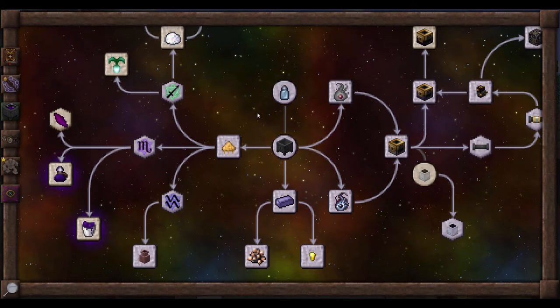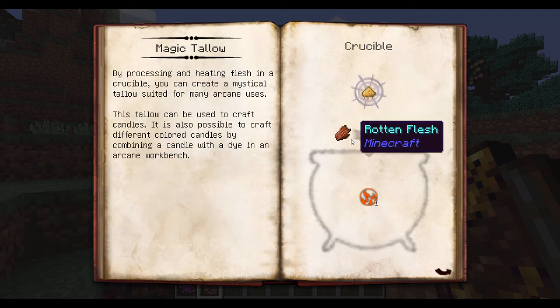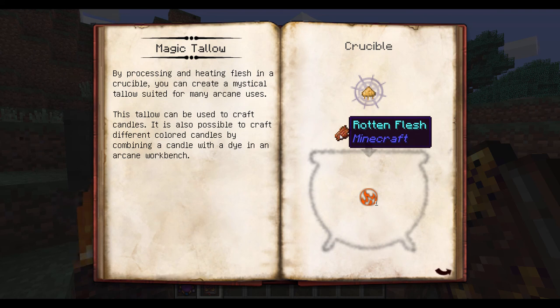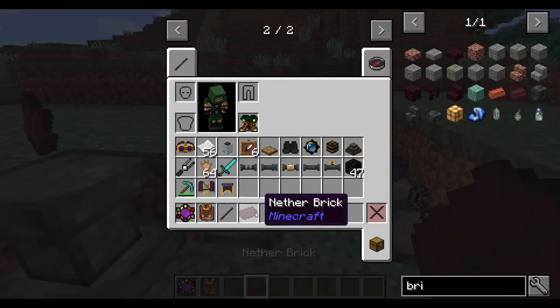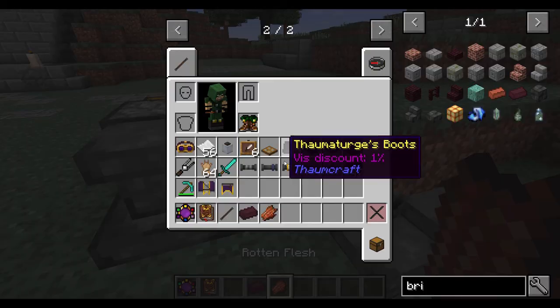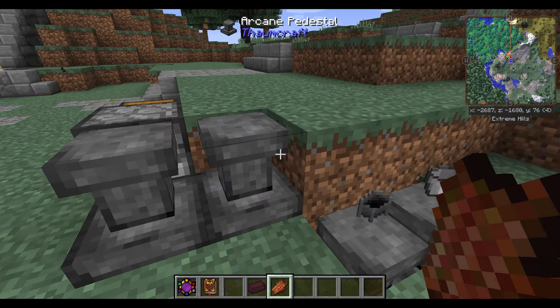With your Thaumonomicon, you can actually choose multiple things to go with. To start, I'm going to show you Magic Tallow—this is a very basic recipe. You can end up making candles with it. It has ignis as the ingredient that needs to already be in the crucible. Then you add your catalyst, which is going to be rotten flesh in this case, and out will pop some Magic Tallow.